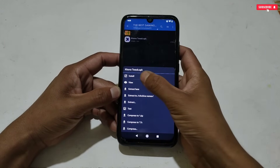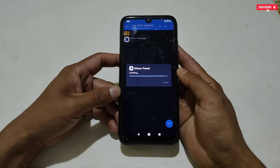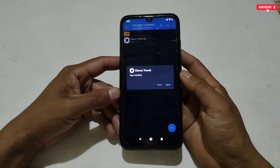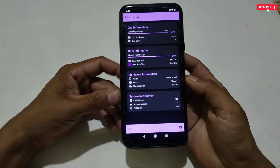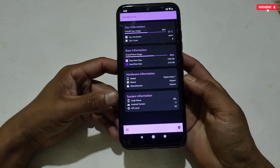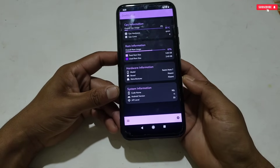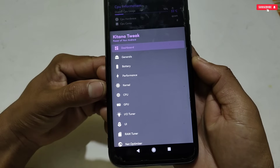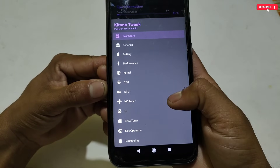Now simply install the application. When the installation process is completed, open the app. If your phone is rooted, allow the root permission. This is the interface of the application. Now tap the three lines in the left bottom corner. As you can see, this app has lots of tweaks added to optimize your Android phone — battery tweaks and performance tweaks.